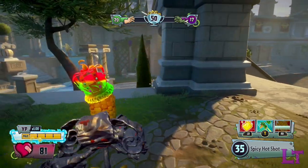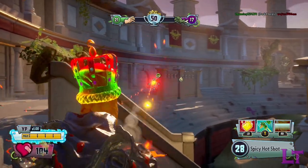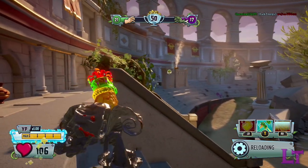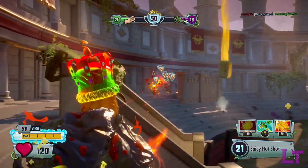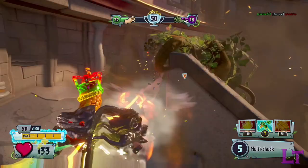Another perk that Barbecue Corn has, mainly thanks to his high rate of fire, is his ability to spread his fire damage out to multiple enemies within rapid succession. Whilst this may not be useful in most situations, if you feel like spreading chaos like an absolute maniac, then feel free to swing your crosshair wildly across the general direction of the enemy team.